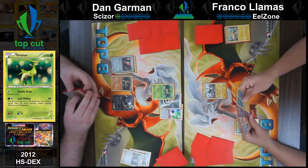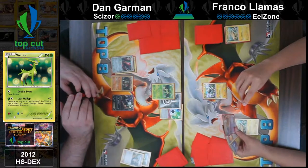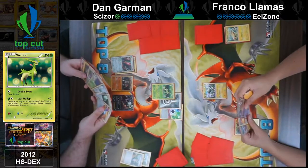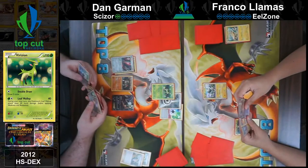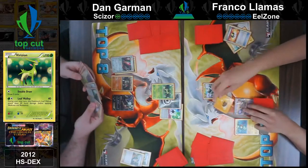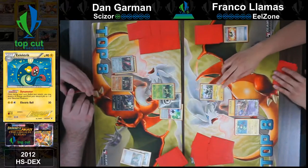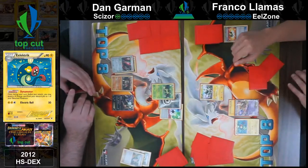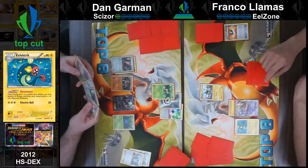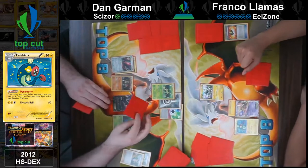Yeah, Twins is going to be super important. Candy Magnezone? I would knock out a Magnemite if you have one. Put that down. Dynamotor. I should have put this Mewtwo down as well — I don't know why I didn't last turn. I'll just pass. This Mewtwo should be in the active right now, not the Magnemite.